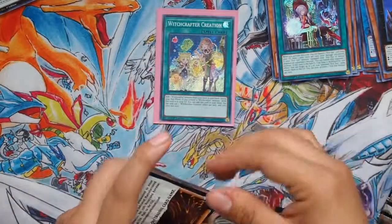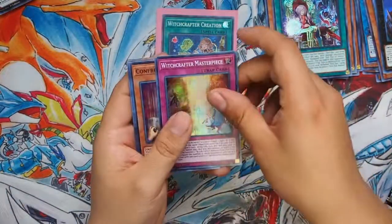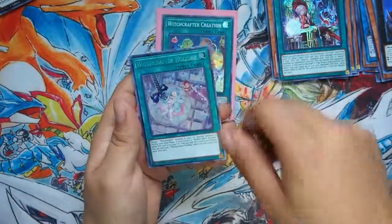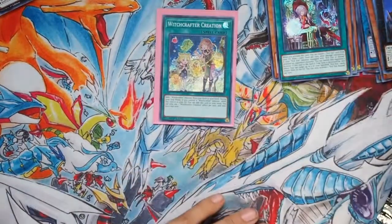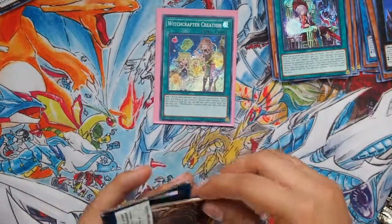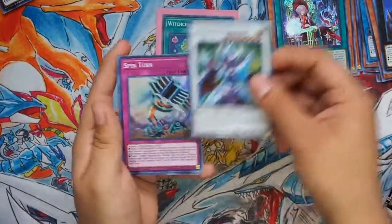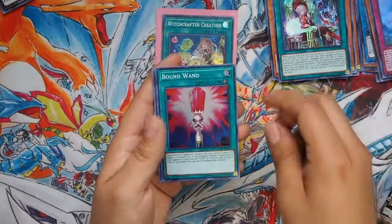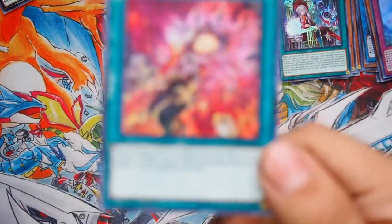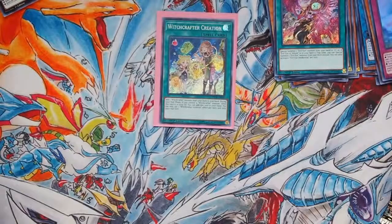I really hope I can get more Creation, but that would be greedy of me, wouldn't it. Spell Absorption. Witchcrafter Masterpiece, Confronting the Sea - oh nice. Wonder Wand, another Witchcrafter Holiday - well, I already pulled the Creation so everything after this is kind of a plus. Magician's Left Hand. Arcanite Magician. Spin Turn and Infinite Track Bound Wand, and Evil Eye Awakening - that's a really sick looking card. A lot of these evil eye cards are pretty nice looking.